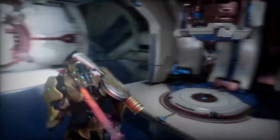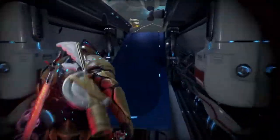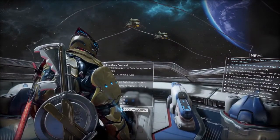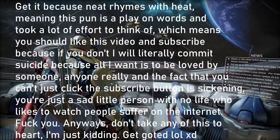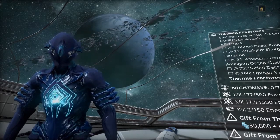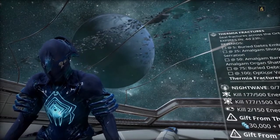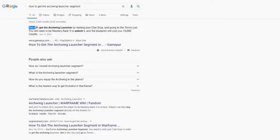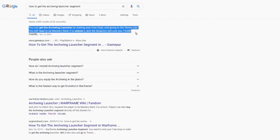So now I needed this Archwing launcher segment, which I had no clue how to procure. But first, as you can see, I am sporting the Boar shotgun along with the Heat Sword — a pretty neat sword. Anyways, it looks like I needed to turn to my ally Google in order to get this segment. Gamepurr.com said I could get the launcher segment if I visited my clan dojo, went to the Tenno Lab, and purchased it.